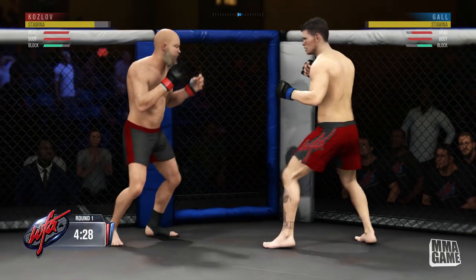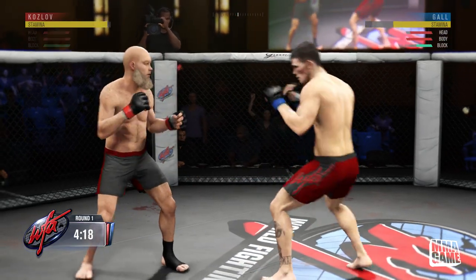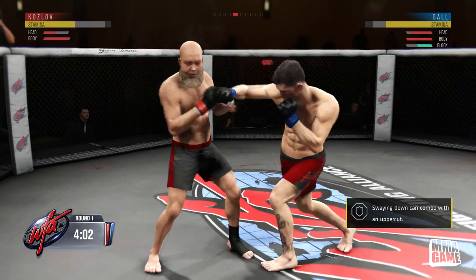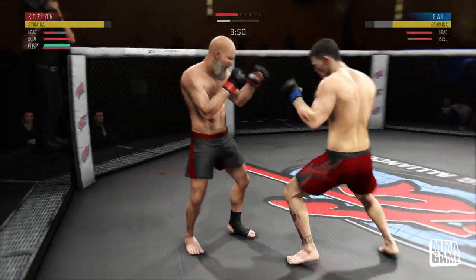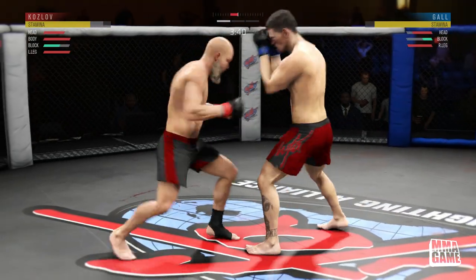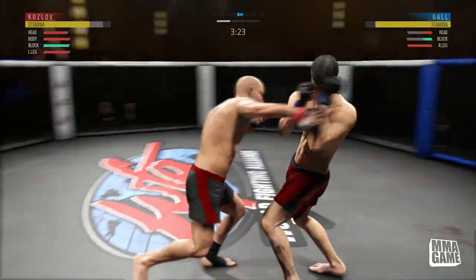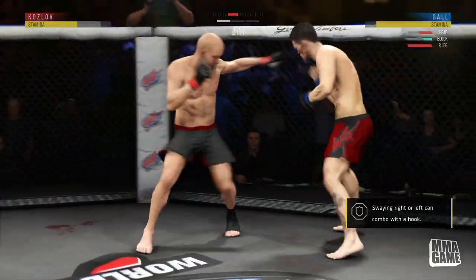Mickey Gall has a little bit better submissions, so look to use those. I was messing with the stand-up at first — this is the AI so I don't have a ton of experience fighting it, but I like to feel them out. What I've noticed about the AI especially at the higher difficulty levels is they actually checked the kick — the leg kick. That's one thing I think they're a little bit too good at: checking leg kicks. On Pro or Insane difficulty they pretty much check every leg kick automatically.